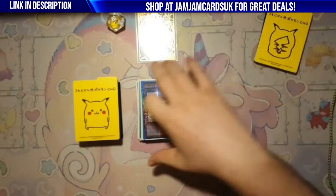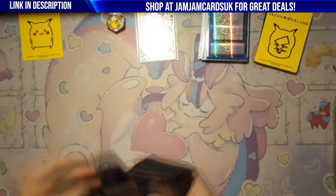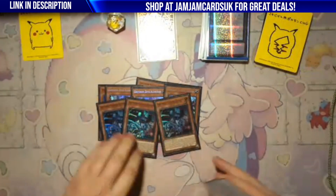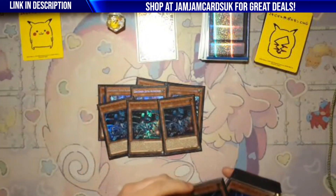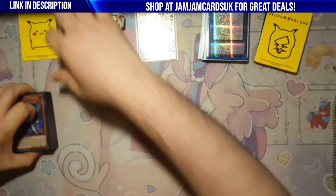So obviously we played Drytron. For the main deck we played triple Alpha, triple Zeta, triple Gamma — some people play two but it's so good you just want to see it, and it lets you play through Nibiru. Then two Delta. We're not playing Prosperity so Delta is actually decent, and it's very good at drawing Celestial apparently.